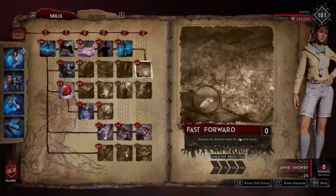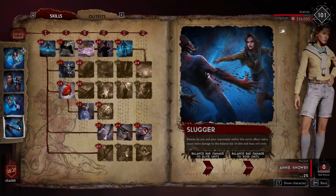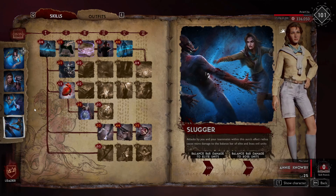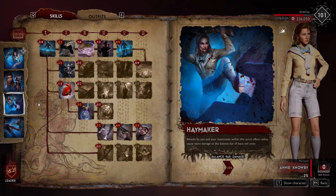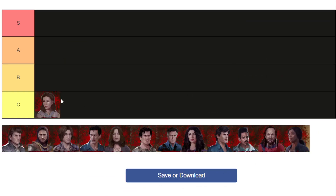I think there's only one survivor that goes in C tier, and that is Annie. This is the build I use with her. She's good with other ranged survivors, but instead of her you can just use another hunter survivor, because she just gives damage and balance bar support when you could just have another big gun doing that. She doesn't really do too much — she has some good damage, but when you compare it to a hunter's damage it's just not as good.